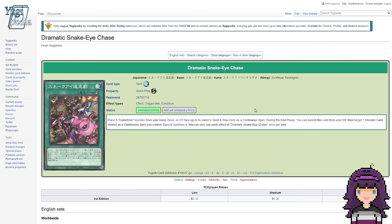Another spell card that might make the cut is Dramatic Snake Eye Chase. It's a Quick-Play Spell that says: place a Diabelstar monster from your hand, deck, or graveyard face-up in its owner's Spell and Trap Zone as a Continuous Spell. During the End Phase, you can banish this card from your graveyard, then target one monster card treated as a Continuous Spell you control and Special Summon it. This is a spell card that more clearly links the Sinful Spoils slash Diabelstar and Snake Eye archetypes together. I don't think this card is that great — it might see play in a dedicated Snake Eye deck, but I think a lot of the power of these cards is in boosting other archetypes' Level 1 FIRE monsters.